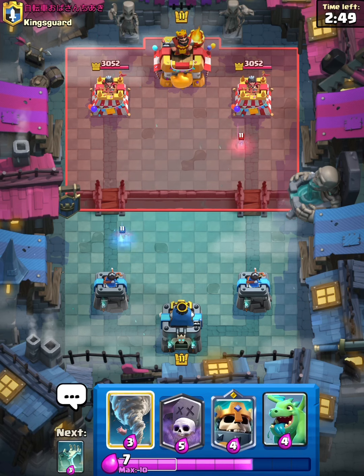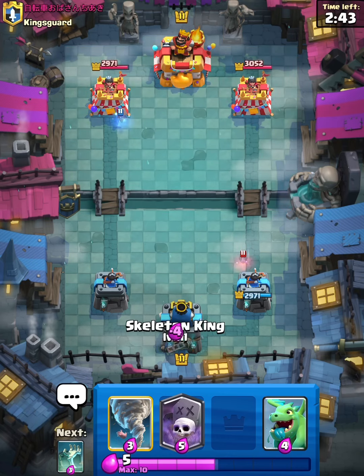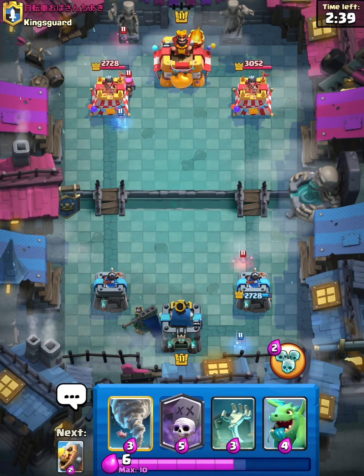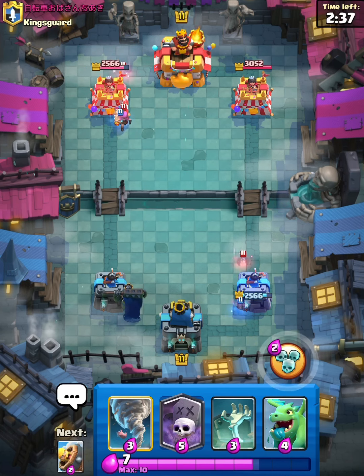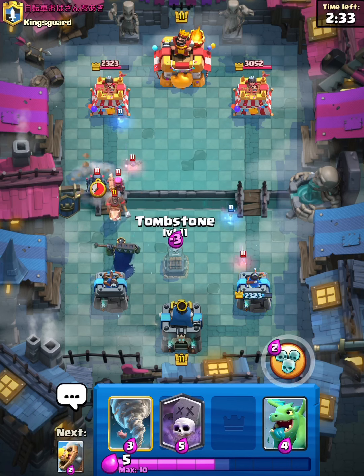Okay guys, so this is the first battle. We started a little late because my thing lagged, but it's basically Graveyard Skeleton King. Let's place our Skeleton King in the back. I'll be showing you guys the deck after the battle. He goes Hog Rider, we can Tombstone.